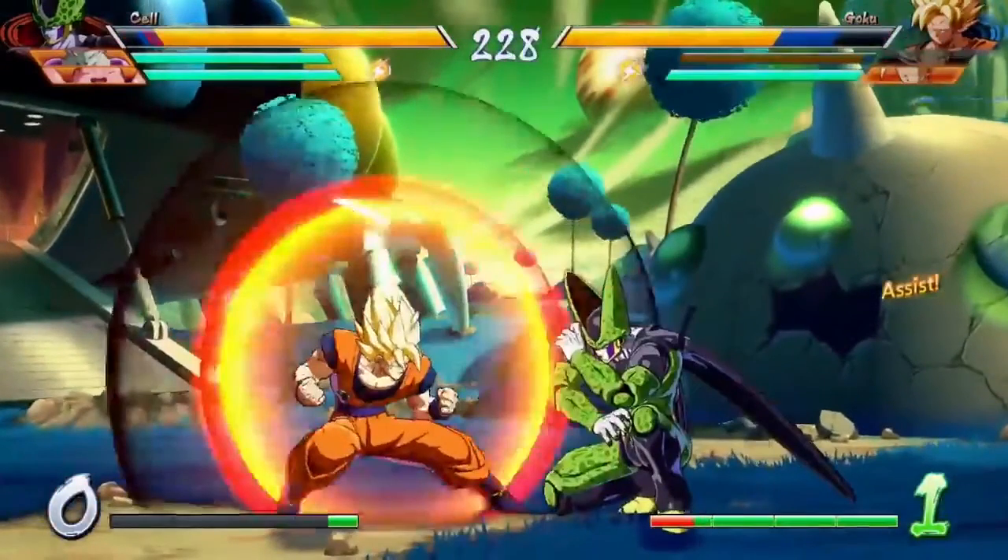I want you to notice this glow around Goku right before he grabs Cell and launches him up in the air. I forgot the name of the mechanic that you guys mentioned during the last video, but that basically gives him the three air combo to follow up.